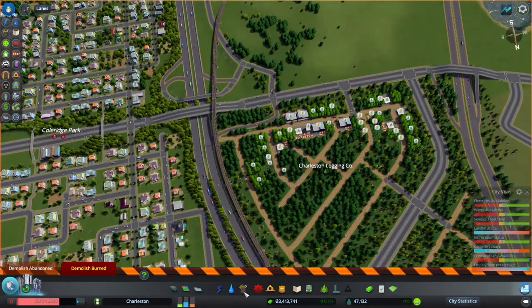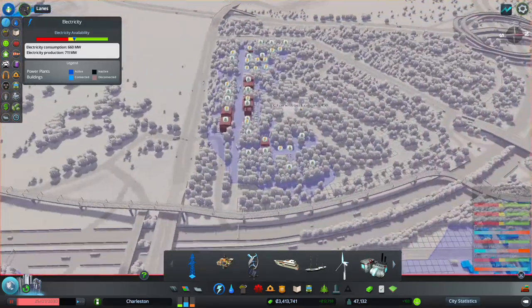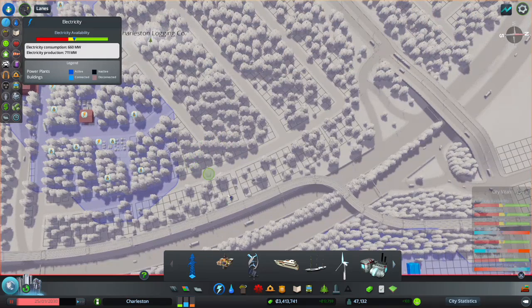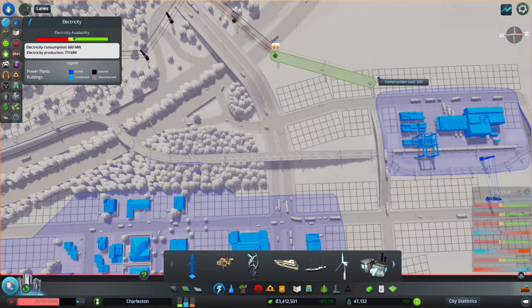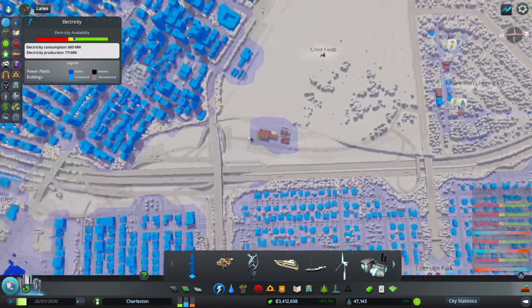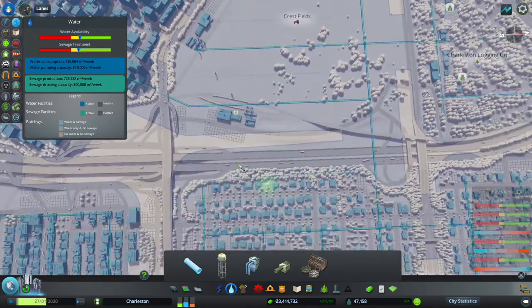Oh, they are not getting electricity — indeed they are not! OK, well, how about that — and that section isn't getting electricity either. So what I'm going to do is bring the power forward to here, and then for now I'm just going to have the power plugged in there. Yeah, water should actually be pretty good.